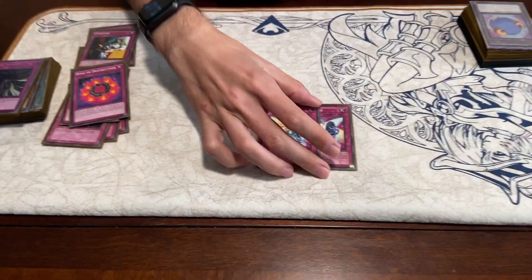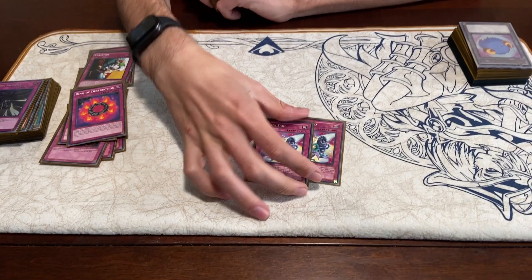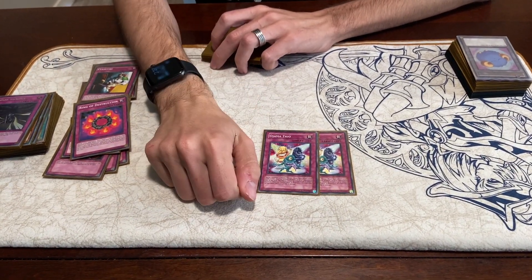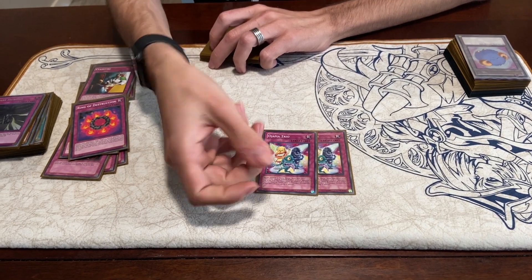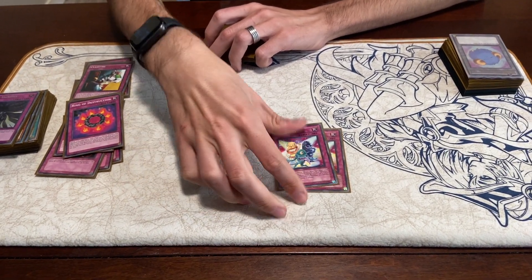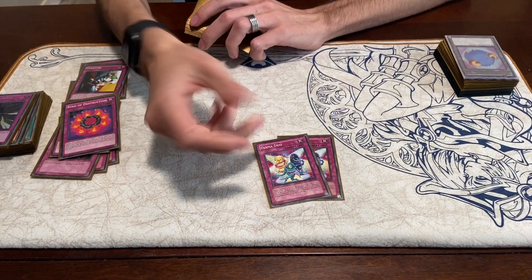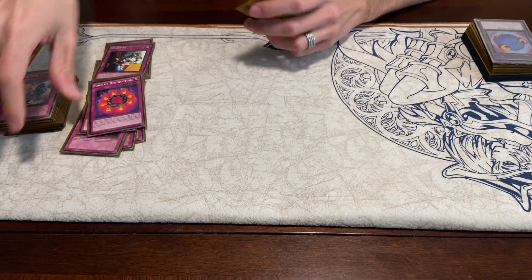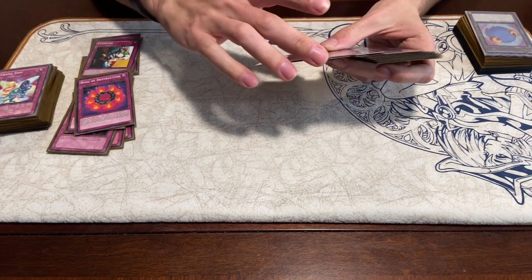Duo Dramaturge — you could take these out for Dimension Walls. It's not too necessary given how much your opponent swarms the field, plus you're giving them free resources. But combined with Just Desserts it can be a real hindrance. With Ritual decks it's only for tribute summons, not tributing in general.